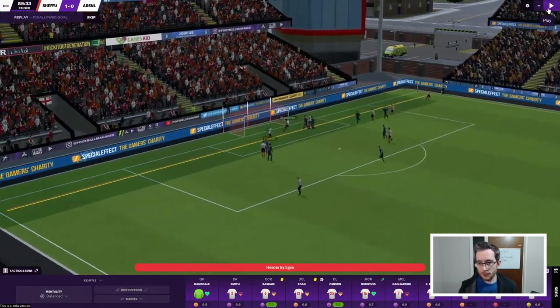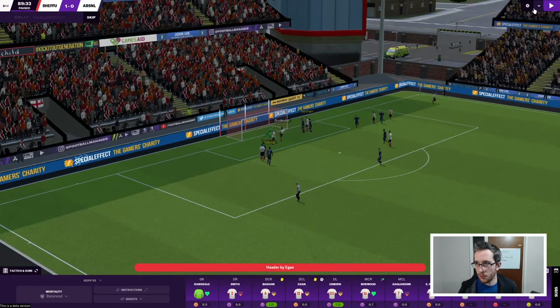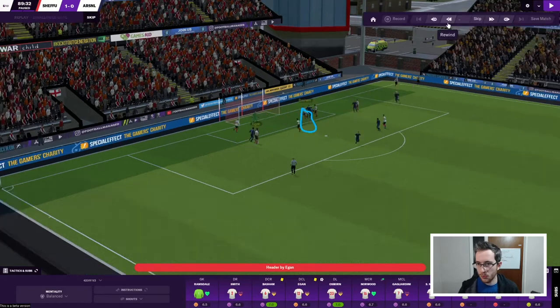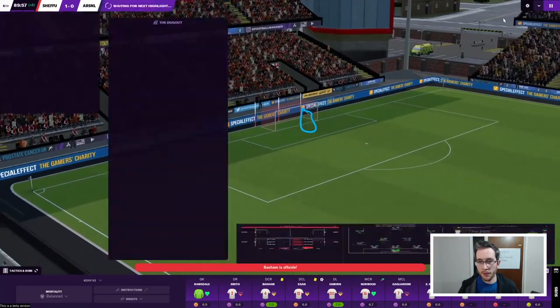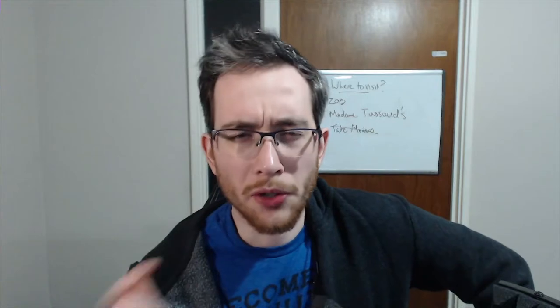Probably offside somewhere in that, and with one player pulled out, Brewster had all the time in the world. Two offside goals - one definitely offside, we'll see about this one. And it's Basham who's offside, but Basham was not involved in that move at all, in any way shape or form. We've been robbed of a goal there. I don't know if that was a bug - that player was nowhere near the play at all, not even close to the line of the goalkeeper. He was nowhere near the play at any point.